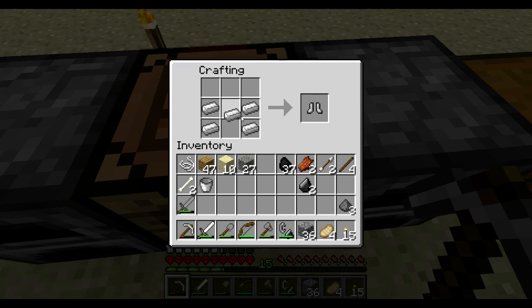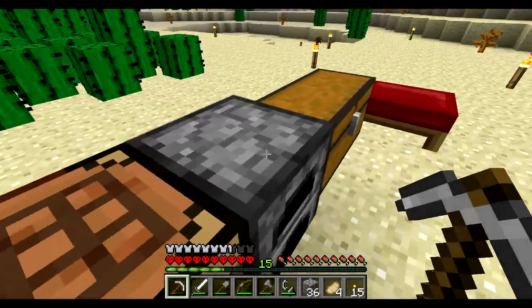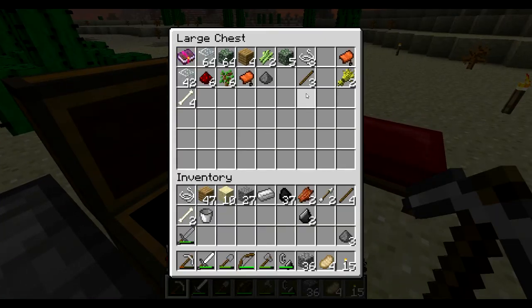I guess we'll just make some... what should I make? Boots, and then we have one left over. I still need to use that book of enchanting and all the glass.